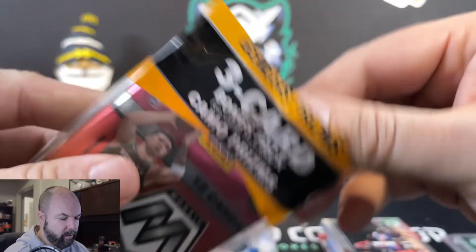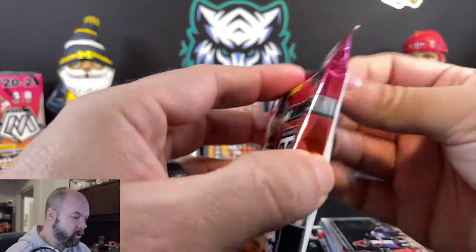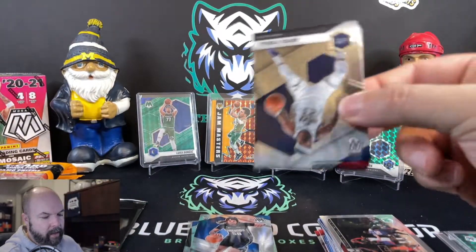Let's go ahead and dig into one of these cellos here real quick — see what we can get out of the cellos and do a little side-by-side comparison for the value. First, you're going to get the three camo parallels in this little fatter pack — a few more cards here.